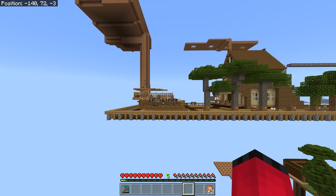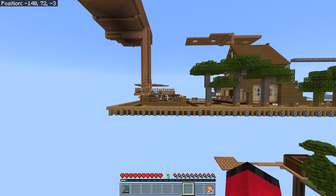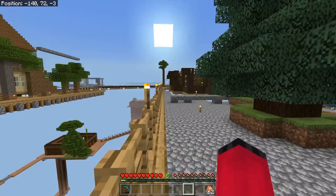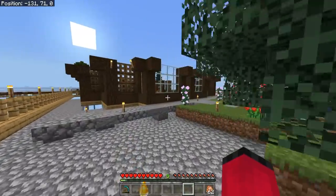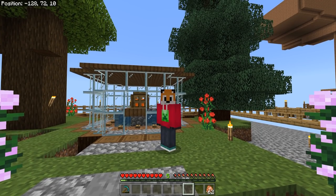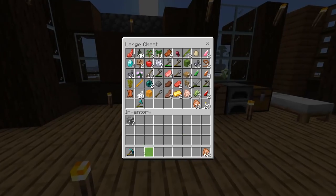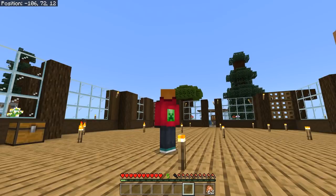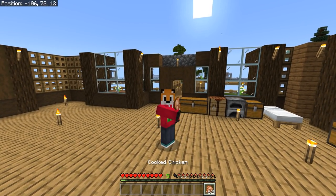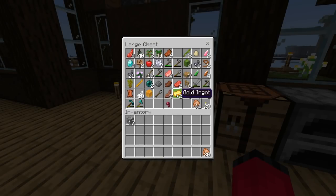It looks like whoever's base that is has got a little cow farm, and they've also got a mob farm - perhaps we could use that to get ourselves a zombie villager. But before we do that we need to get prepared: we're going to need an apple, some gold, and some splash potions of weakness, which means we're going to need a potion brewing stand, which means we really need to be going to the nether. I've not even got any armor, just a bit of chicken I stole from the community area.